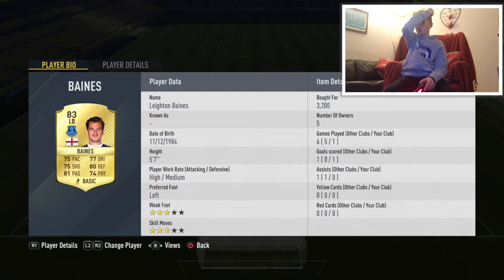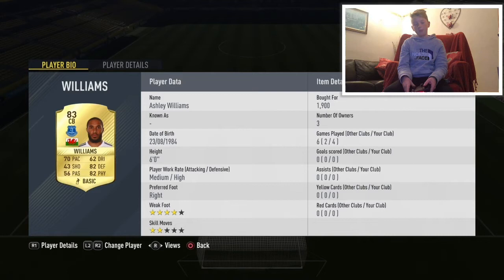Baines is 3200, which is quite a lot for him really — could get him cheaper, but at the minute it's probably one of the best you can go for. Then we've got Ashley Williams for 1900 — he's one of the cheapest center backs you can get to do this team.